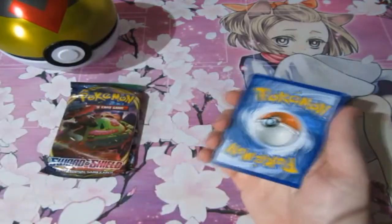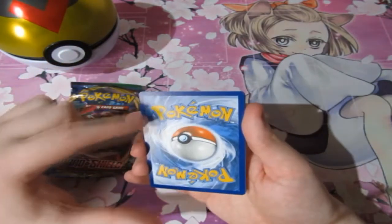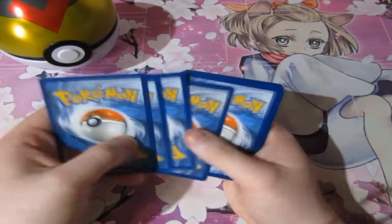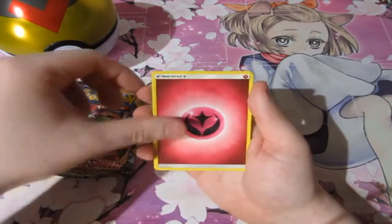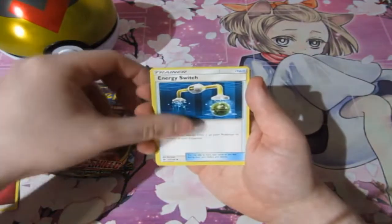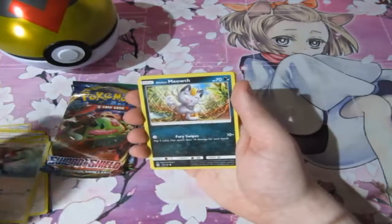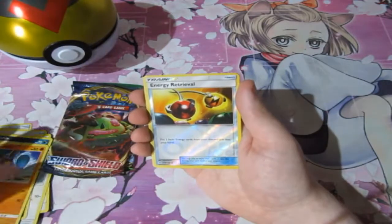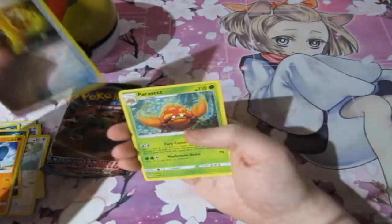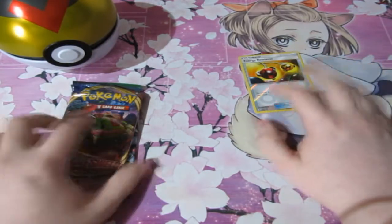There's your code. The packs look fine, the cards don't look like they were damaged at all, so I think it's fine. We've got ourselves a Fairy Energy, Energy Switch, Tour Cat, Crushing Hammer, Eevee, Pikipek, Meowth, Sandile, Crabrawler, Reverse Foil Energy Retrieval, and Parasect Non-Holo. Fair enough, we'll keep it going.